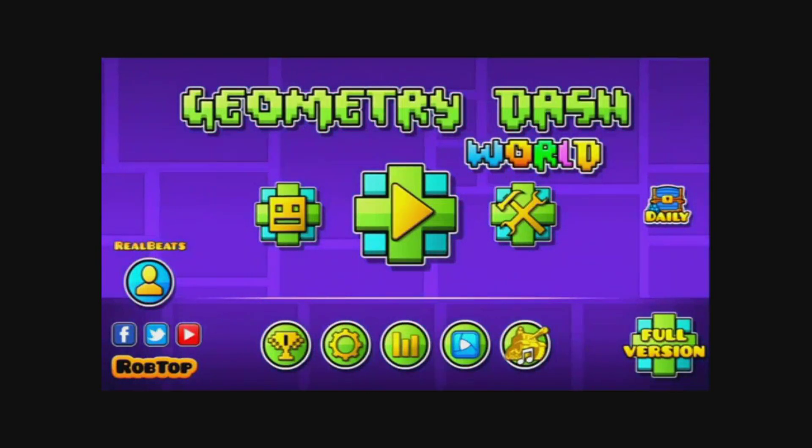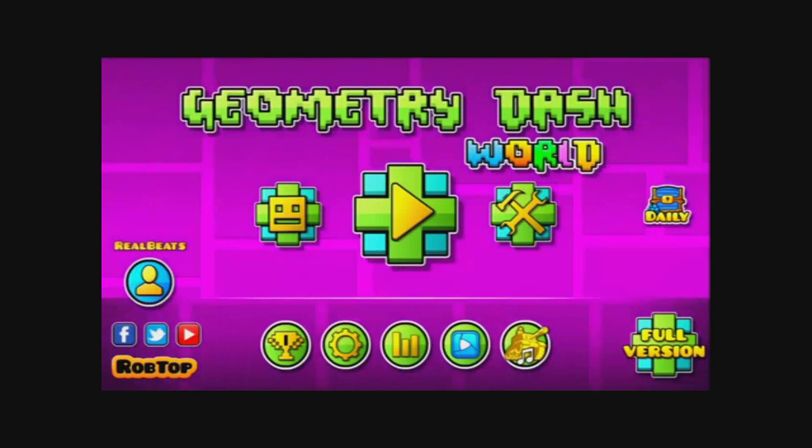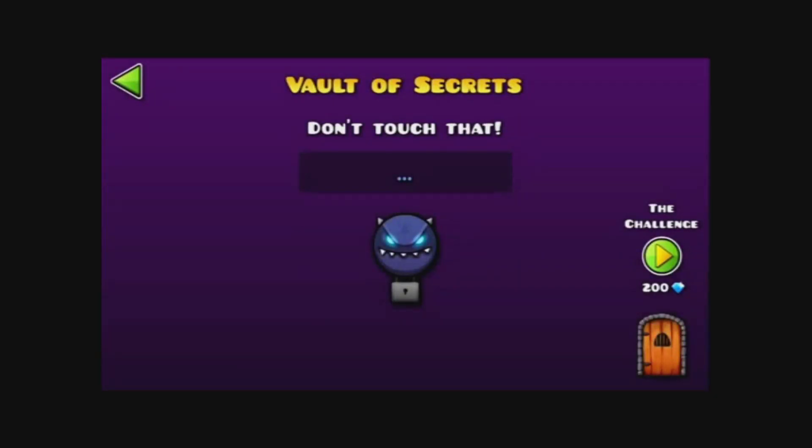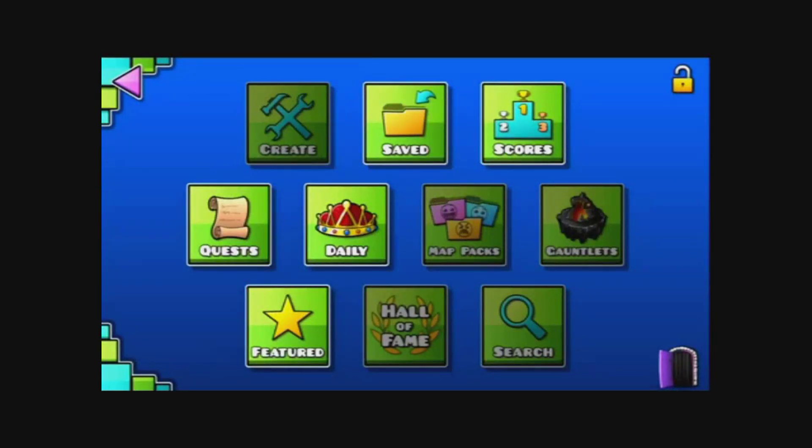I have just figured out a huge code for the Vault of Secrets. If you go here in the top right corner, you need 50 diamonds to unlock the Vault of Secrets. And just like the Vault in the original Geometry Dash, there are a whole bunch of codes, and I have found a lot of them.